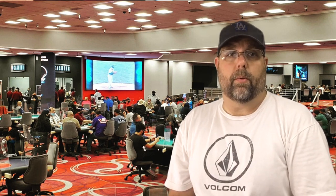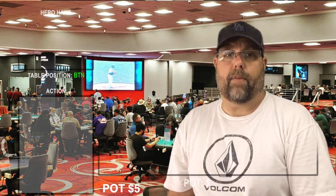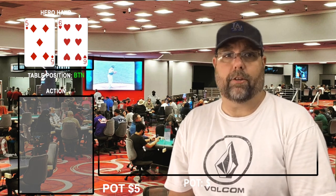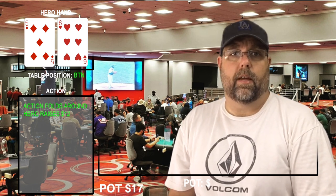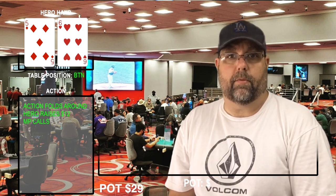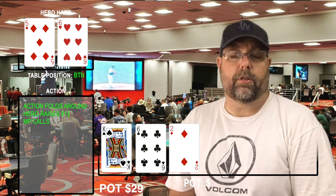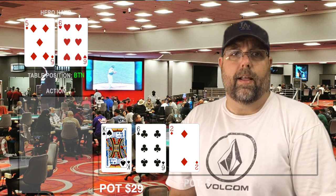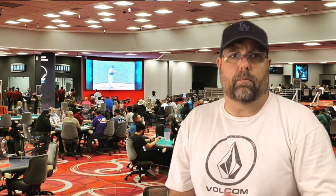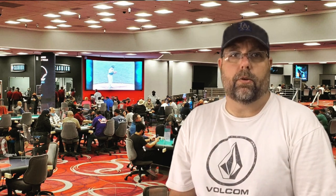Had to change tables — couldn't deal with that guy next to me anymore. There were no power outlets at the new table, so I wasn't able to record my hands. On the first hand I want to review, I have five-six offsuit on the button. Action checks around to me, I raise to 12 — a 4x bet. I have position, initiative, and the chips. Middle position calls, everybody else folds. Flop comes down king-six-deuce with two spades. Middle position checks to me, I throw out a bet of 15, and that's enough to win the hand.